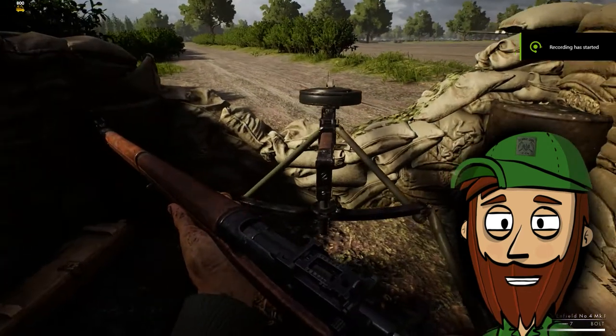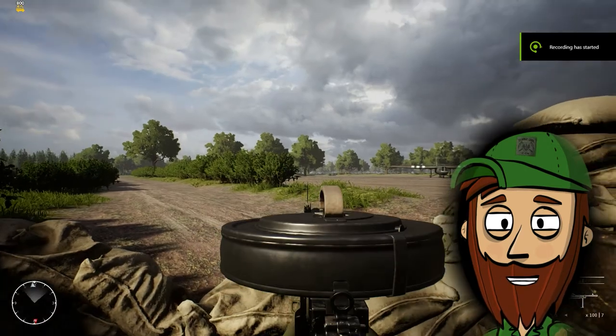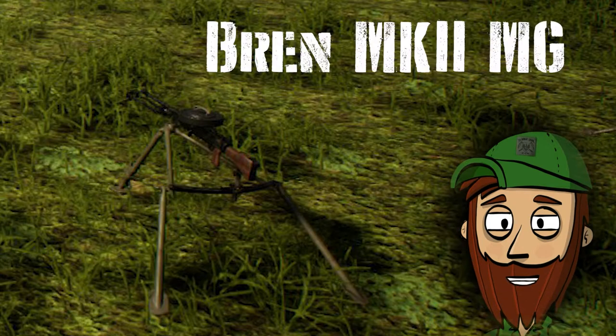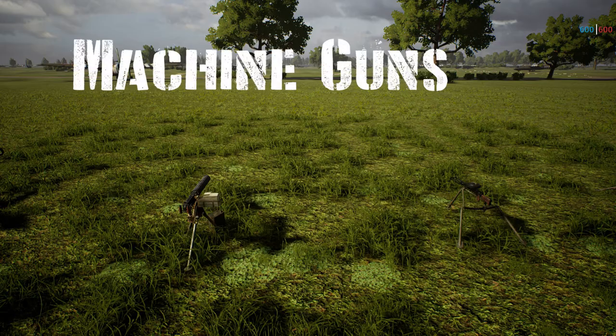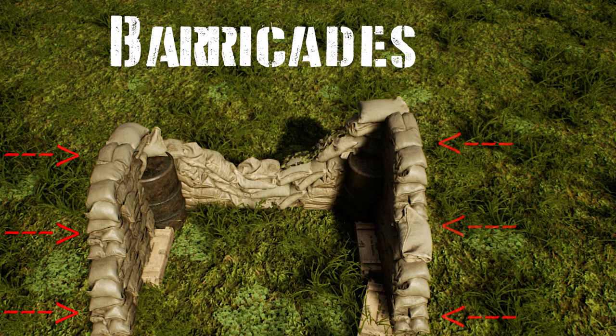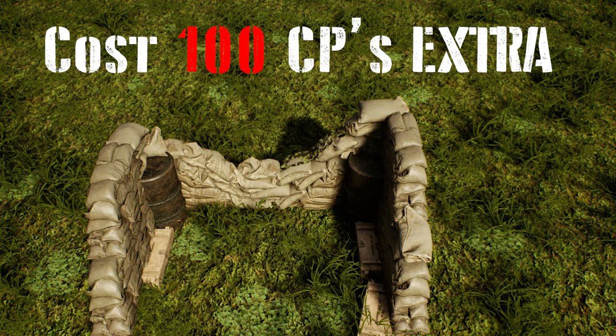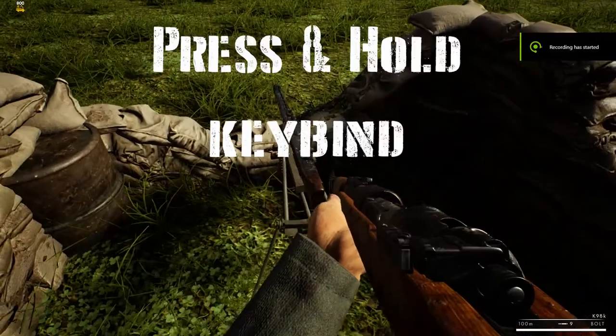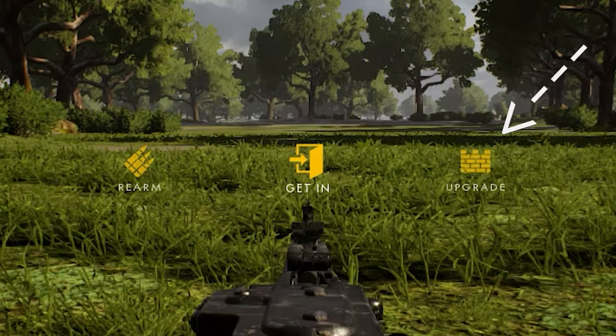3. Bren Static Machine Gun — good against infantry at far to mid-range. Downside: it comes with small ammo boxes. The cost of the Bren MG is 200 CPs. Remember tip number 4: Machine Guns should always be placed in barricades so that your flanks are covered. This costs 100 CPs extra. You can do this by standing close to the MG, then press and hold keybind F, then select upgrade — middle right.